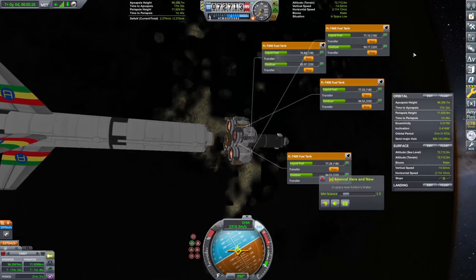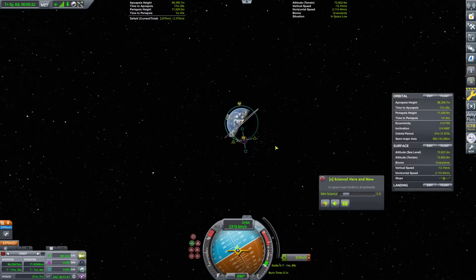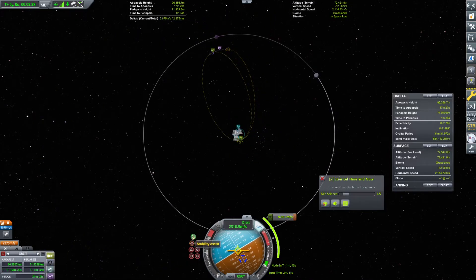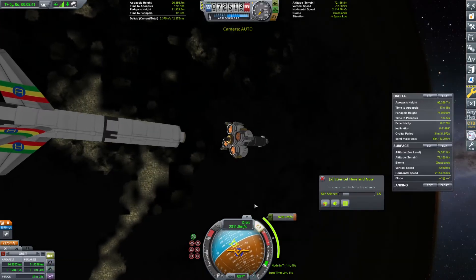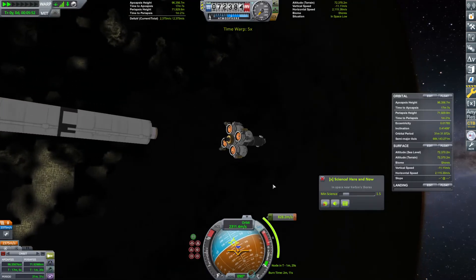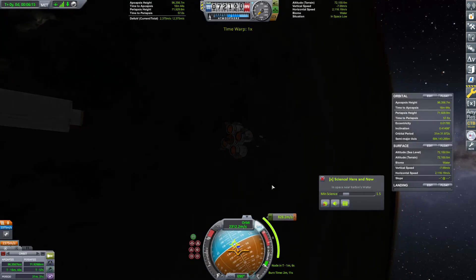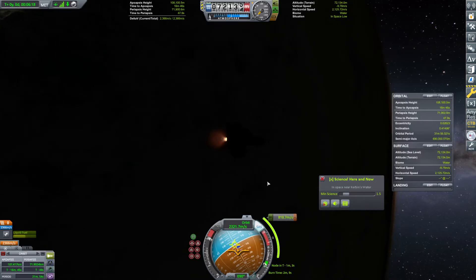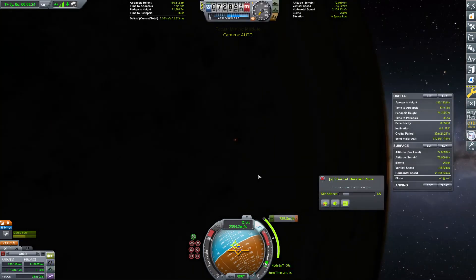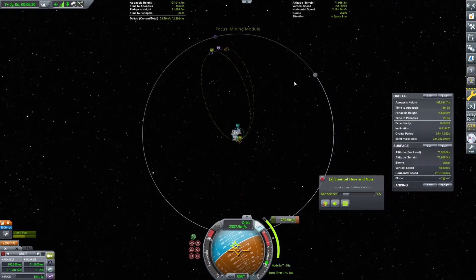We're going to, of course, head off to the moon. Burning at this periapsis is actually not a terrible idea — just burn about like this, that will be fine. Two minutes and 11 seconds, so we want to burn this at T minus one minute and five and a half seconds. We'll go ahead and warp towards that and get this guy going now. Excellent. So that'll be 800 of our meters per second, but we should have absolutely no problem getting into this station fairly efficiently.